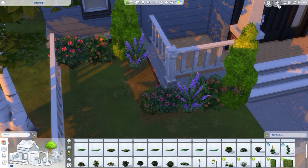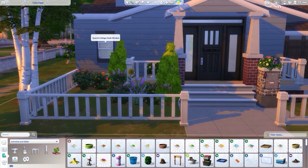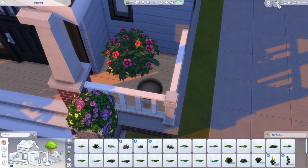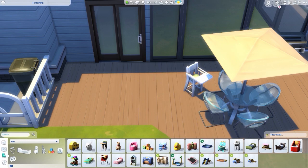I've finished it, it looks pretty, I'm happy. It's 121,781 simoleons. It is built in Newcrest on a 30 by 20 lot. It's three bedrooms and two bathrooms. I took inspiration from Kate Emerald and did this kind of build — it was super fun and fresh and I really liked it.